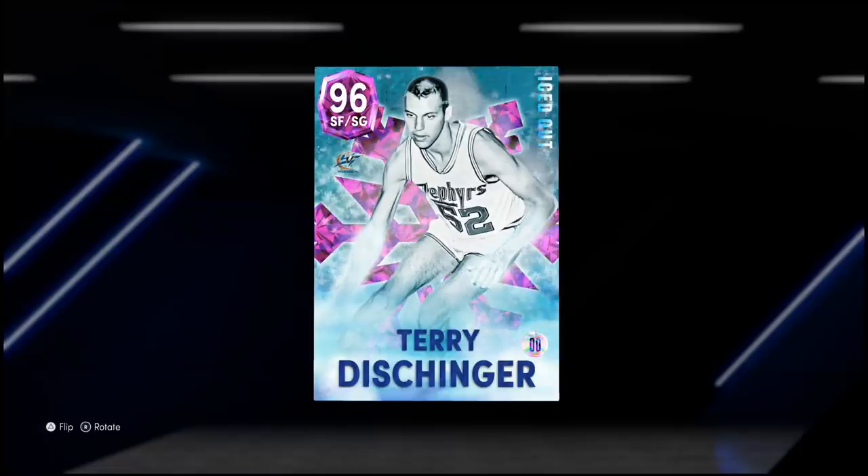Welcome back to another HDB video. Today we're looking at a man who fortified himself as a MyTeam legend forever — the must-have card in 2K21. Now in 2K22, it's the 96 overall pink diamond iced-out Terry Dischinger, or as some like to call him, the Dentist. He is officially here and I am dumb excited to use this card, especially because on paper he looks absolutely phenomenal.